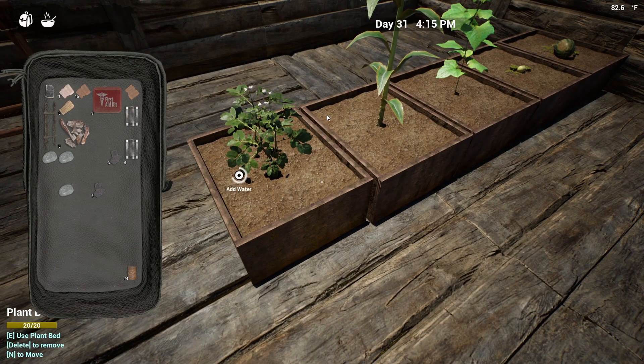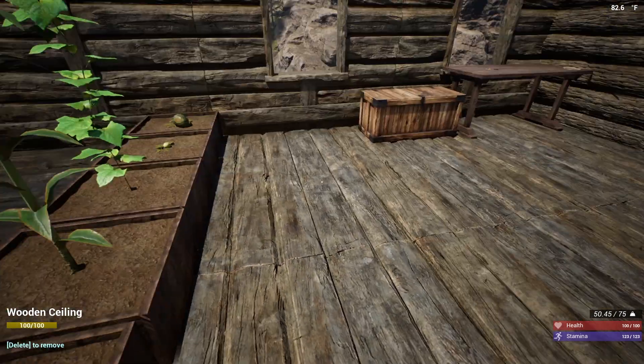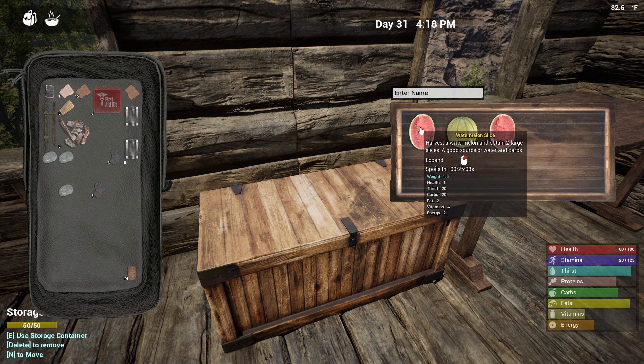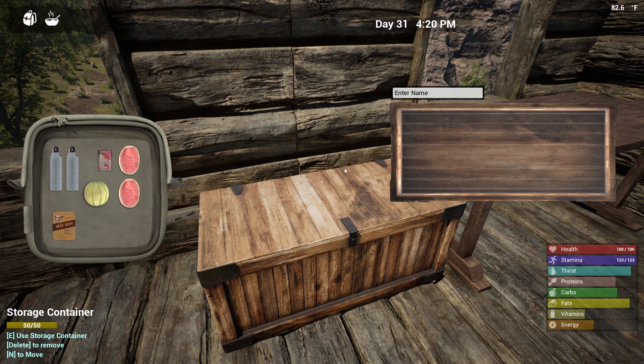I need to wait for these crops to be done because the one thing I'm hurting on right now is vitamins. I also need to keep an eye on this stuff - I prefer not to let it go bad. Someone asked me how to move stuff quickly in and out of places. If you hold down alt and right-click, that's how you do it.